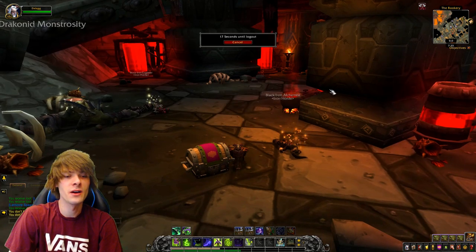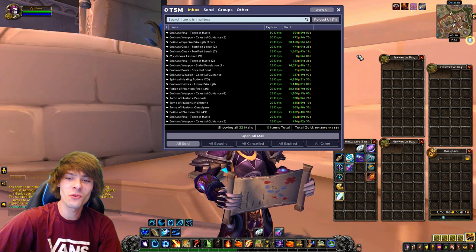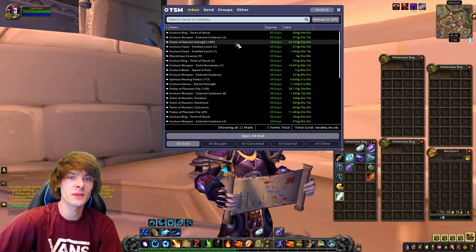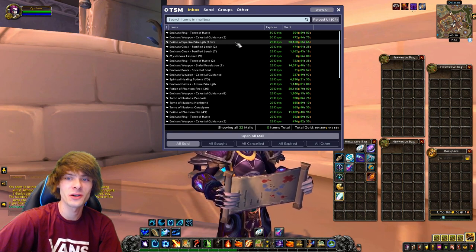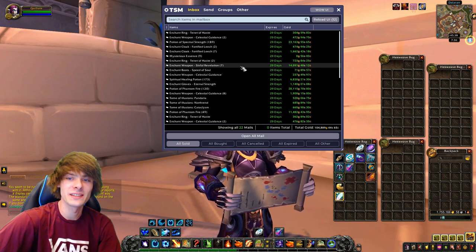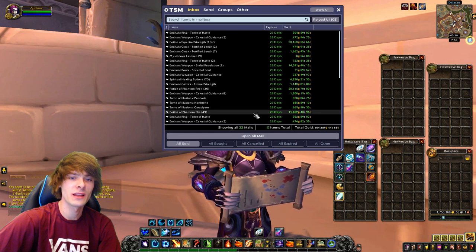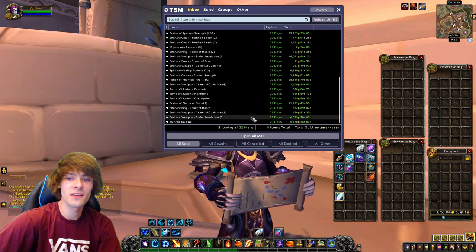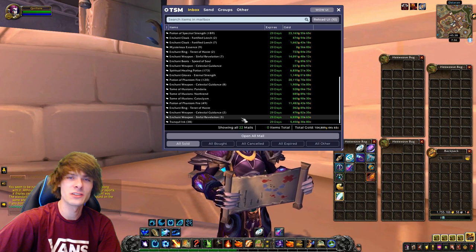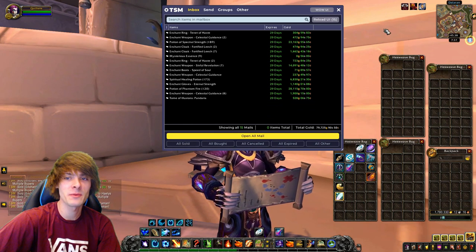Moving on to the gold for the day — coming in at a healthy and back-to-normal 104,889 gold. Things of note: Potion of Spectral Strength, 189 units for 23,000 gold; Enchant Weapon Sinful Revelation, 7 of those for 14,091 gold; Potions of Phantom Fire, 120 for 28,115 gold; and another batch of 49 Potions of Phantom Fire for 11,482 gold. Sinful Revelation is doing really well, and Tranquil Ink brought in 5,450 gold, bringing the total to 104,889 gold.